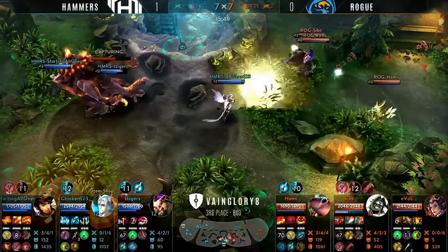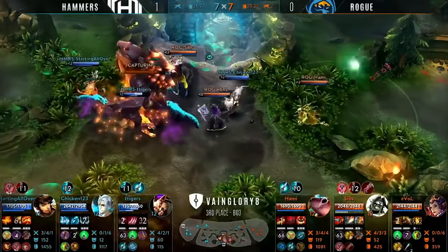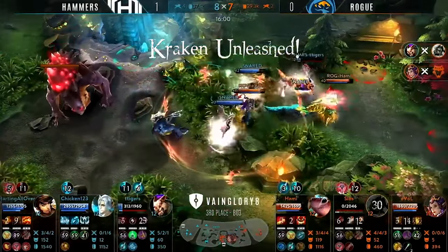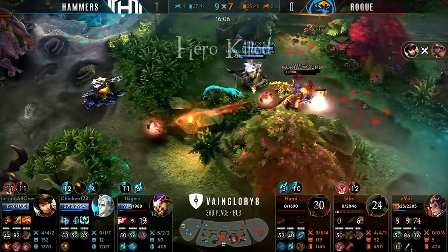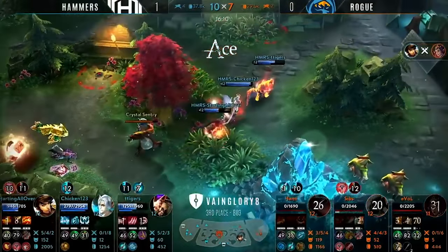Let's look at a little bit more aggressive maneuvers. This is Hammers versus Rogue. Keep your eye on Ringo starting all over on the sidelines there — no defensive positioning. Super aggressive, deals with the Glaive, suddenly pops those boots, runs directly at the Scarf, blows him up, and hey presto, the entire teamfight is dealt with. Starting All Over absolutely decimates the entire teamfight with that Ringo there.